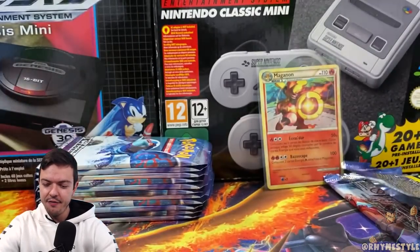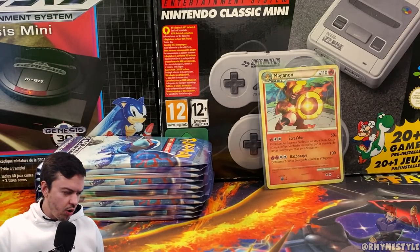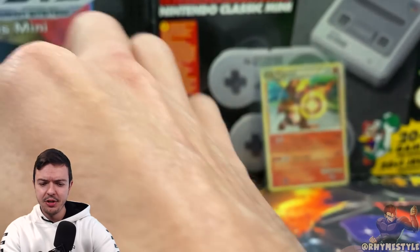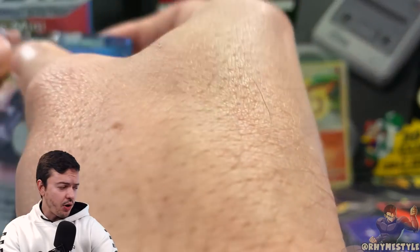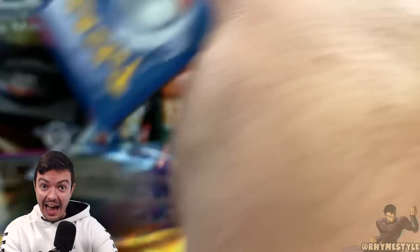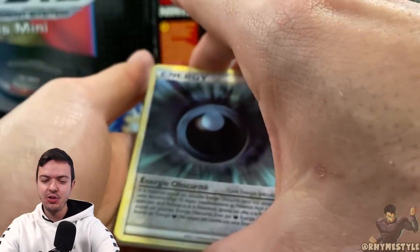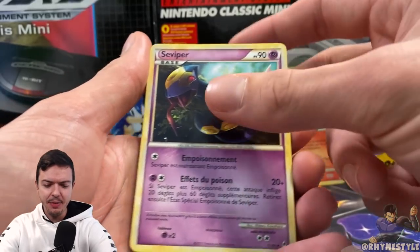And we got Empoleon — or Ferram, as it says on here. If I do this again or get an international version of a set, is that something that you guys are cool with? Because this is kind of experimental. Like I said, this box was 300 bucks, and if you come across an English Call of Legends box now, you're looking to spend around two grand. So the way I see it, it's a win-win situation.